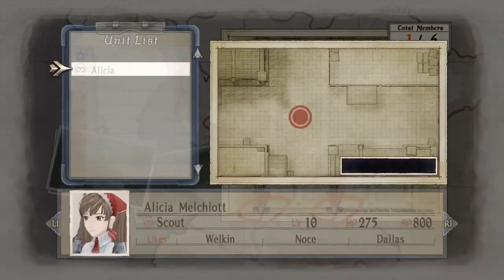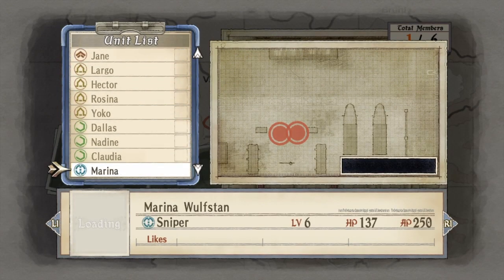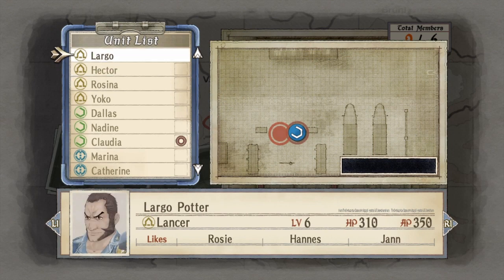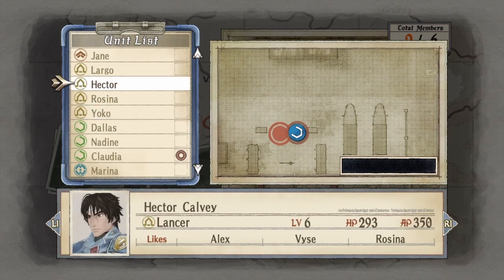In this area we only have two deployment spots. Let me pick my buddy here — I'll have Claudia, and then just to be on the safe side, let's see what I can do here.